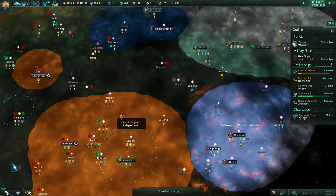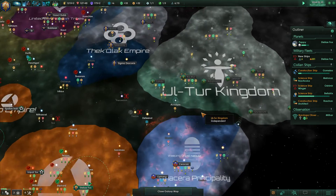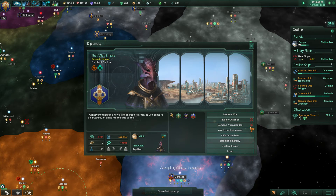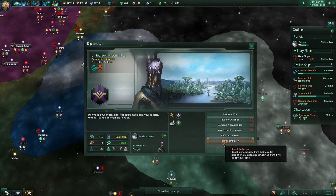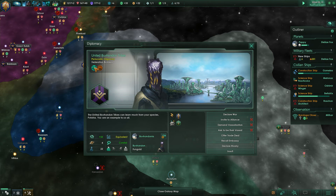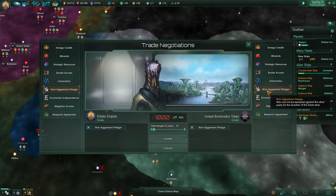Does anybody want to join my alliance? You're not exactly against it, you're definitely against it, and you're somewhat against it. If you liked me a little bit more that would be great. You're a fanatic pacifist — okay, wow. I'll offer a trade deal and a non-aggression pledge.